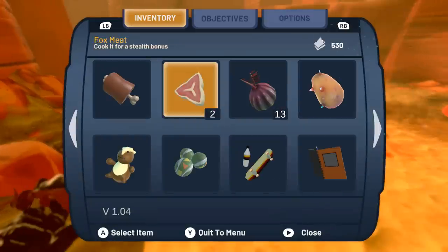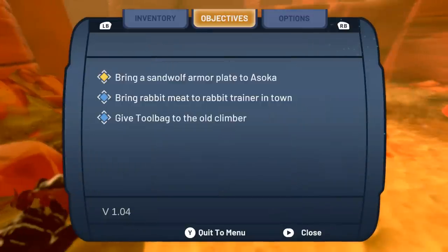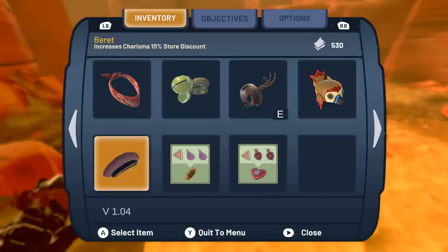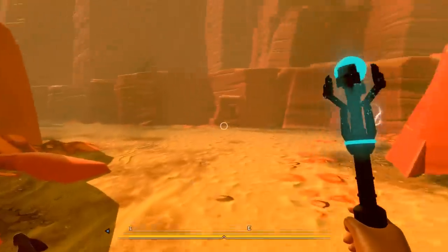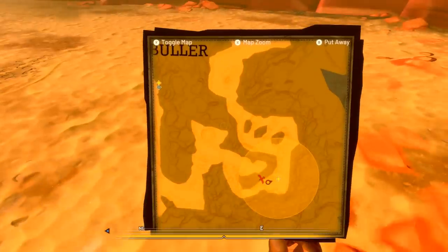What did we get? We got the wolf meat — cook it for a defense boost. Did we get the armor too? I think I picked up the armor. There it is — the sand wolf bone, trade for scrap. So that's what fighting these guys is like.